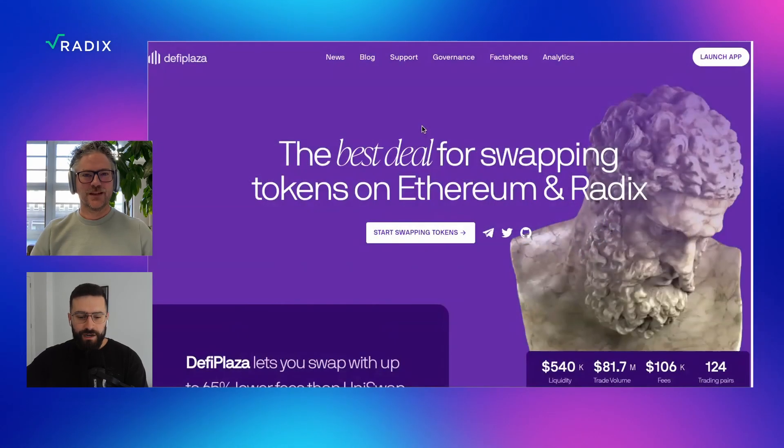So, maybe you run me through your product. Sounds like a plan. You can see I'm already on your website — it's defiplaza.net. That's the right one, correct? Yeah, that's the right one. Awesome. So let's start swapping some tokens.